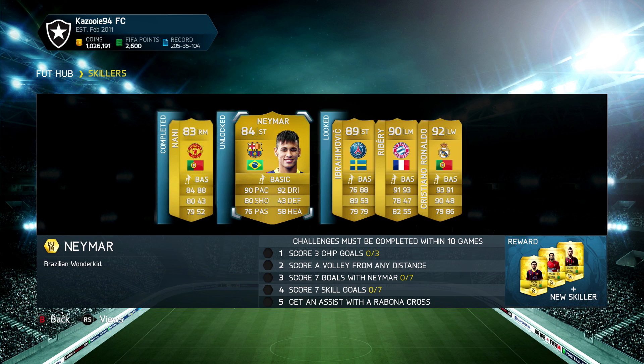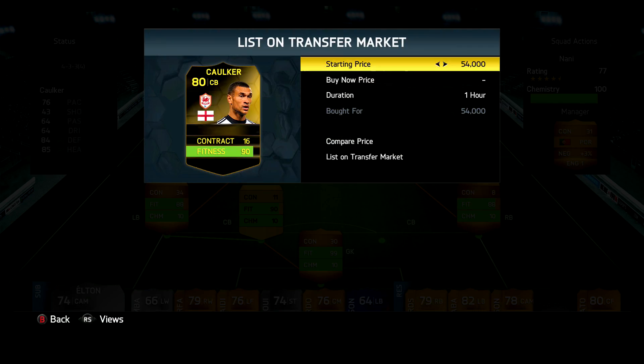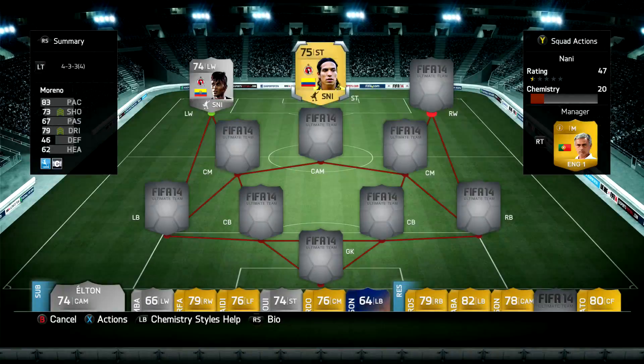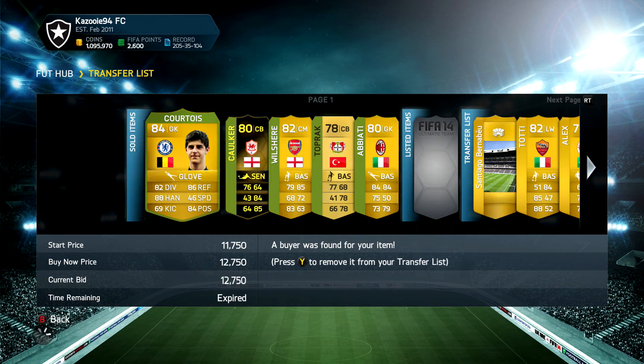We're moving on to the skillers, and here is the next five-star skiller we're going to play with — Neymar. The challenges we have to complete this time are: score three chip goals, score a volley from any distance, score seven goals with Neymar, score seven skill goals, and get an assist with a Rabona cross. Once we complete all of them, we will move on to Zlatan Ibrahimovic, a player I've barely used in Ultimate Team, so I'm definitely looking forward to playing with him.